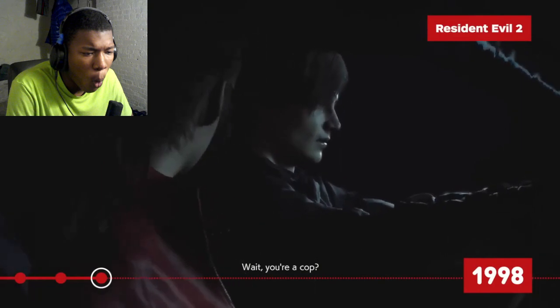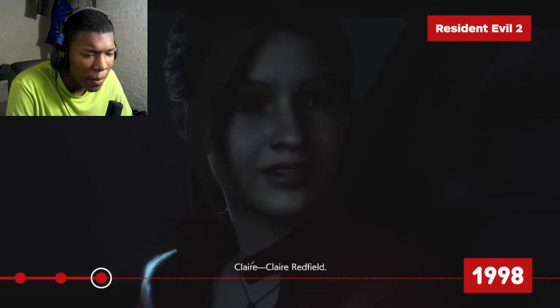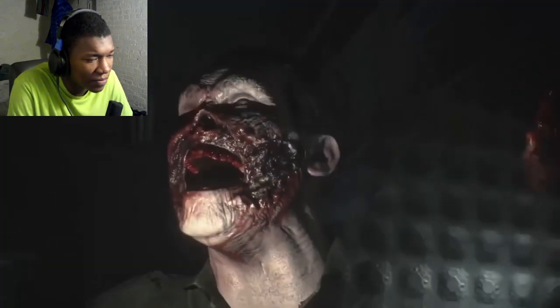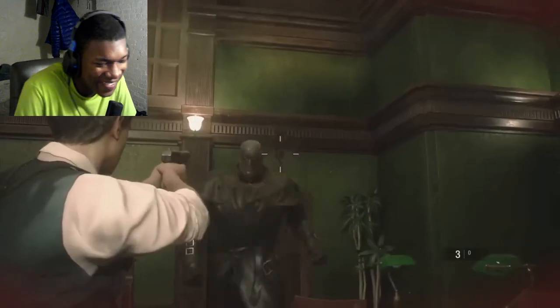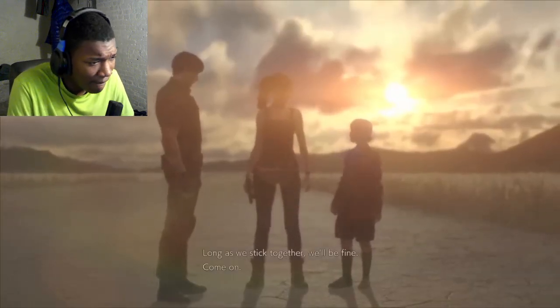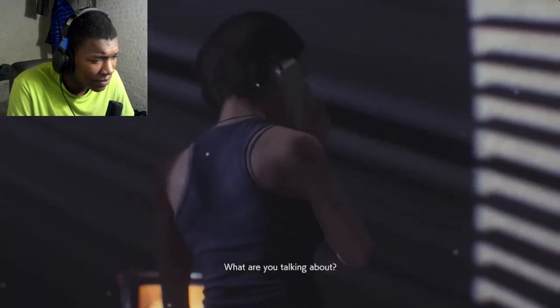Set two months after Resident Evil 0 and 1, Resident Evil 2 introduces two new protagonists — rookie cop Leon Kennedy and Chris's sister, Claire Redfield. For Leon, it's his first day as a Raccoon City police officer, only for the city to become overrun. Claire arrives looking for her brother, only to get wrapped up in the dark Umbrella conspiracy. Resident Evil 2 also introduces Ada Wong, Sherry Birkin, and the iconic Tyrant enemy. We learn more about William Birkin and his work on the G-Virus, as Leon and Claire uncover more disturbing details about Umbrella and its ties to the Raccoon City Police Department.